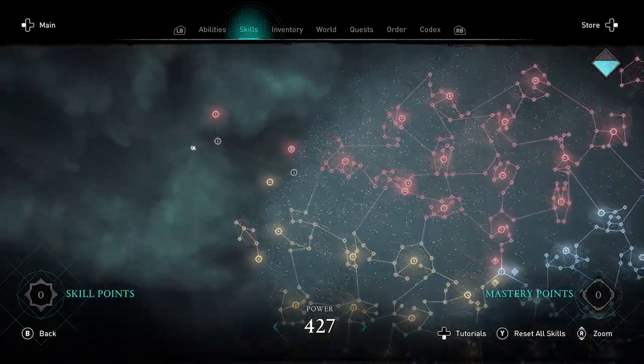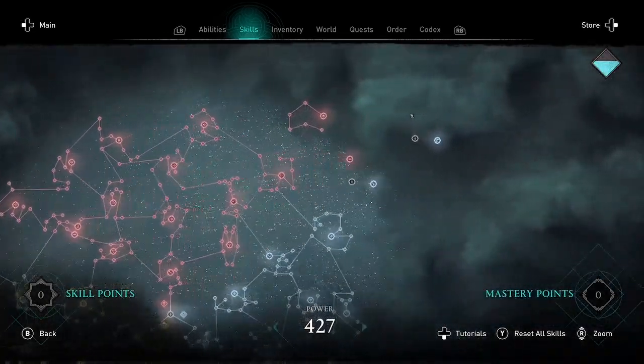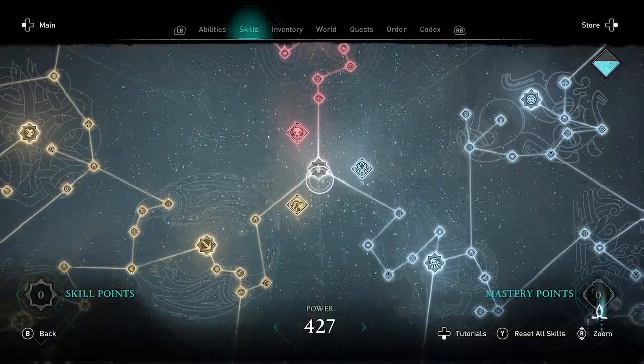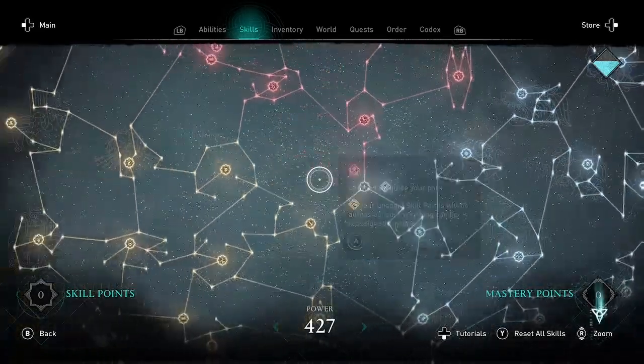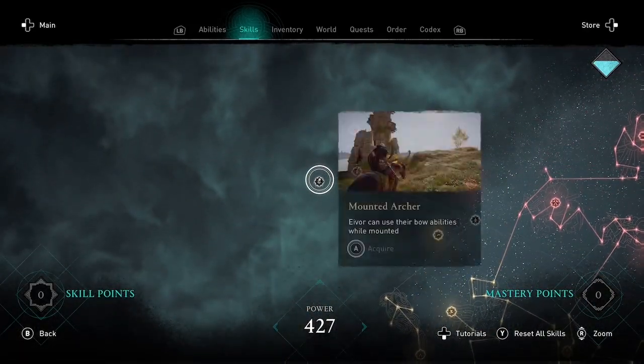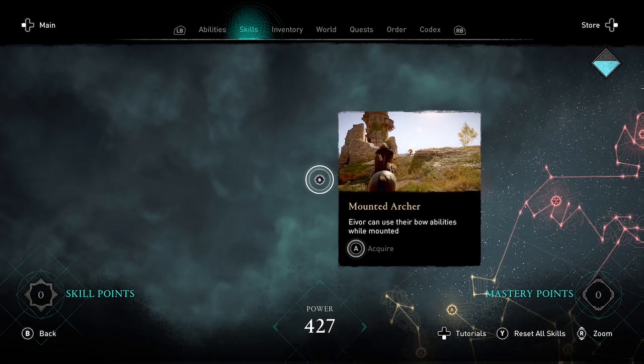Welcome to Assassin's Creed Valhalla. The new max level or max power is 430, not the 427 that it was before, because we got three new skills.